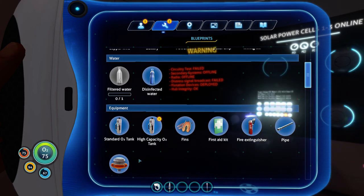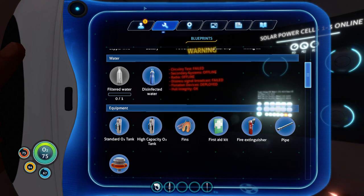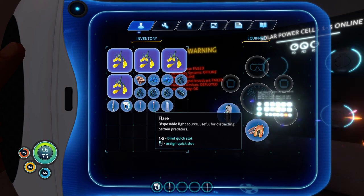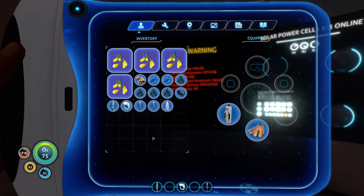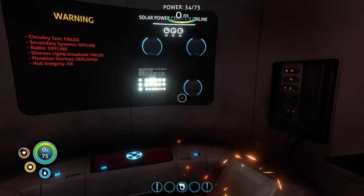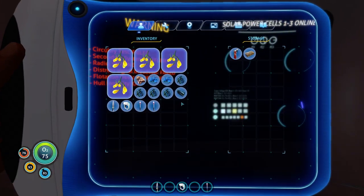The high-capacity O2 tank is an upgrade from this one using silver, glass, and titanium. Let's put the survival knife on hotkey 1 and the scanner on 3. I need more water. I'll go ahead and get another med kit — it's 98% done. Let's stash some of this stuff. I'm going to keep the titanium because I'm about to make a backup O2 tank. It'll start out empty, so in order to fill it with air I need to equip it.